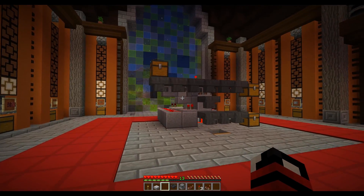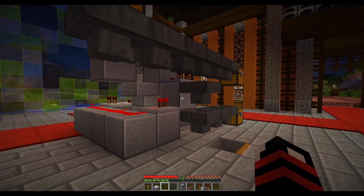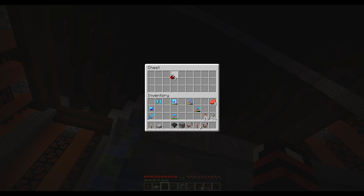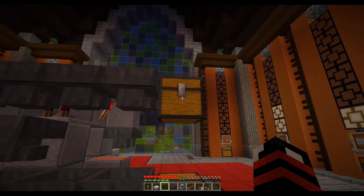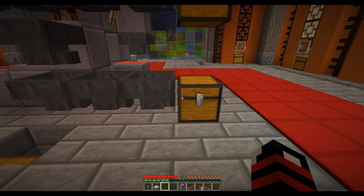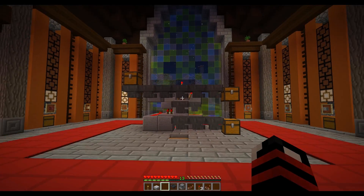We've got three in this chest and three in the other. Just to test this design in the laggiest place in the universe, we have it built in my single player series. We throw in a couple of items — one, two, three, four — waited for a small gap between them, and we get two and two. So this definitely works under very laggy conditions.